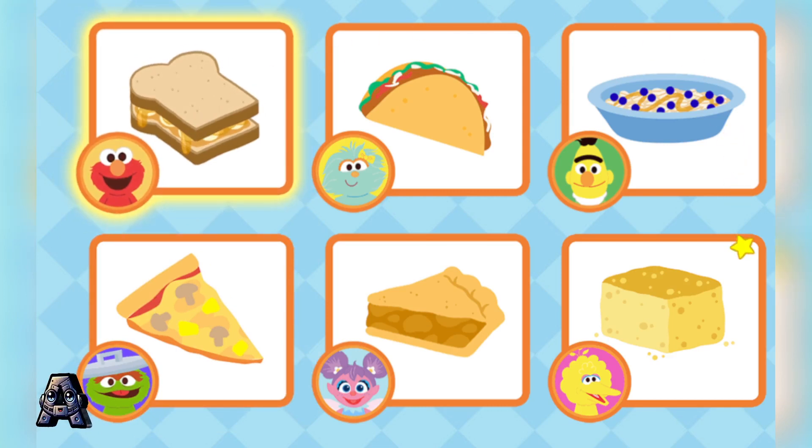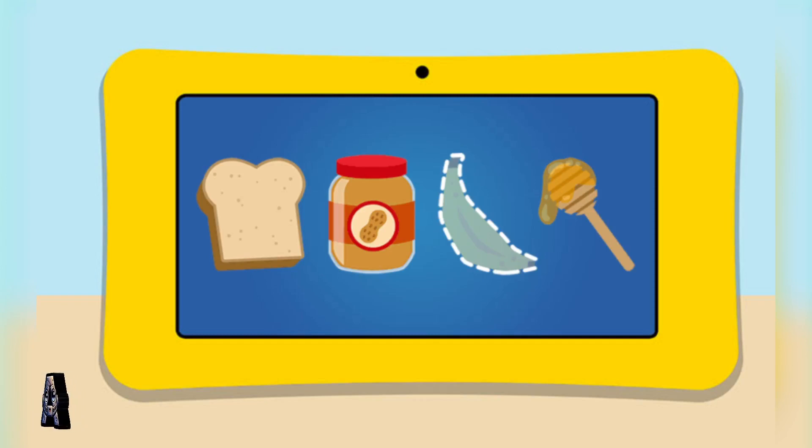Mmm, sounds tasty! For this recipe, we'll need: Bread. Peanut butter. Banana. And Honey. Uh oh! Looks like we're missing banana. Come on, we gotta go get some more.